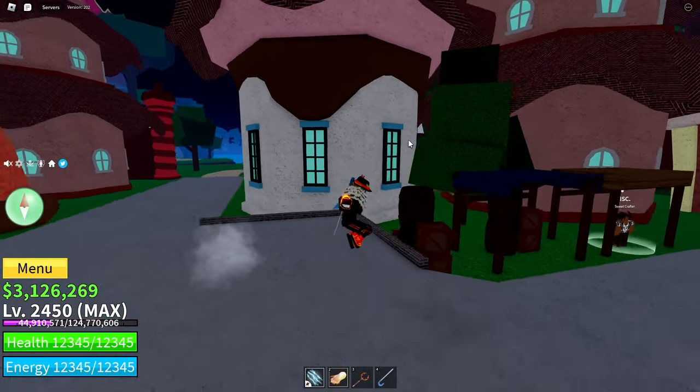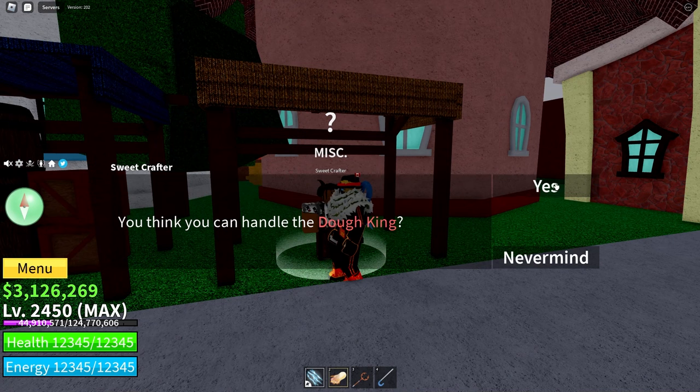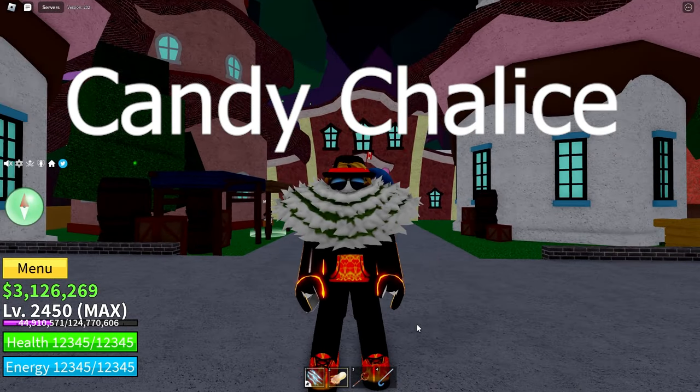Once you have a God's Chalice and 10 Conjured Kakoa, you come over to the sweet crafter. You talk to him, trade them in, and then he gives you something called a Candy Chalice.